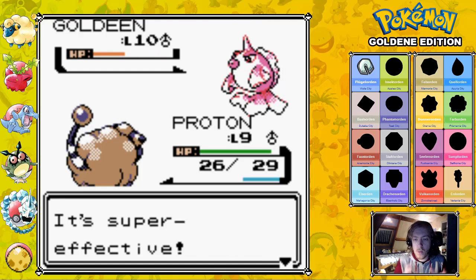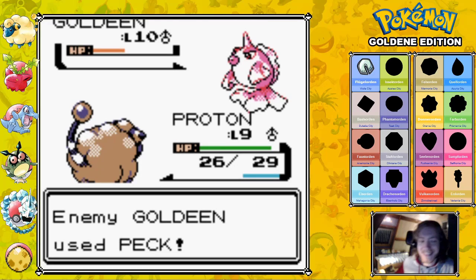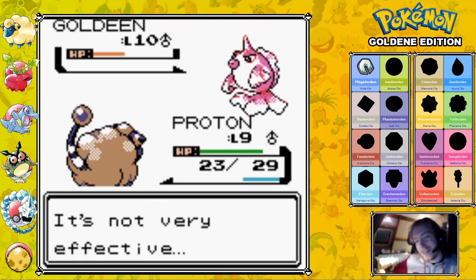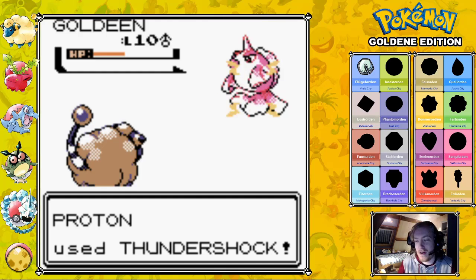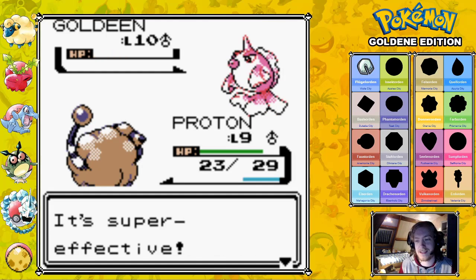What's the difference? Like, when a bird pecks, it uses its beak — which is a bird thing, therefore it's Flying. And a Horn Attack is just a horn, so it's Normal. But why? What's the difference between Goldeen's Peck and Horn Attack in terms of why the type is there? It's just a bit weird to think about. I use the same horn, but one of them is Flying and one of them is Normal. Also, the Horn Attack is almost twice as strong.